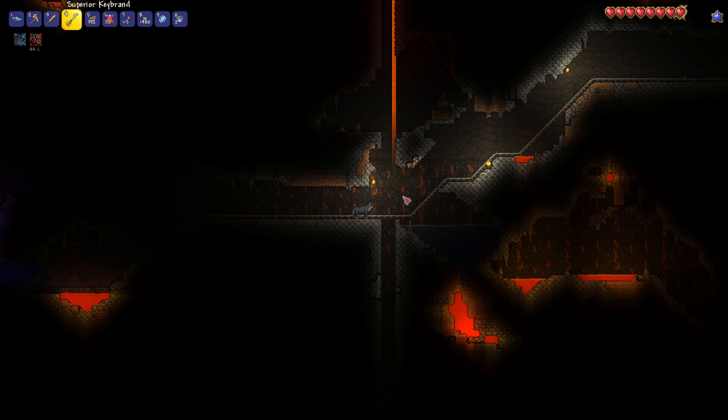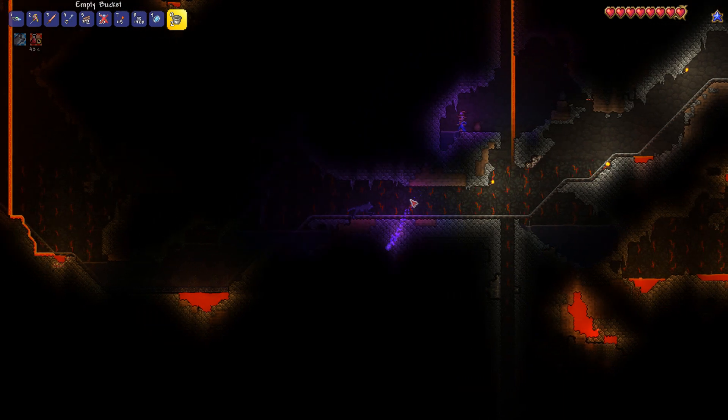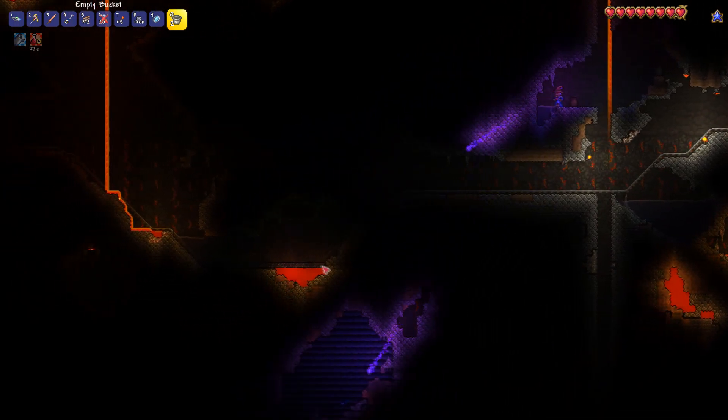Here's how you make the obsidian skull in Terraria. Let's get into it. The first thing you want to do is get obsidian. Obsidian can be found where water and lava meet.